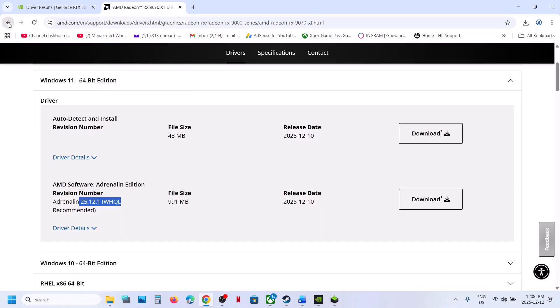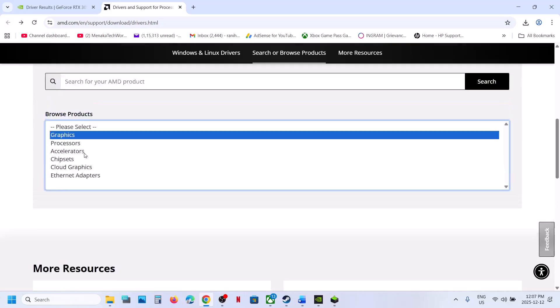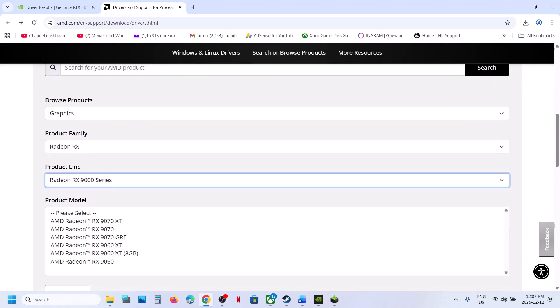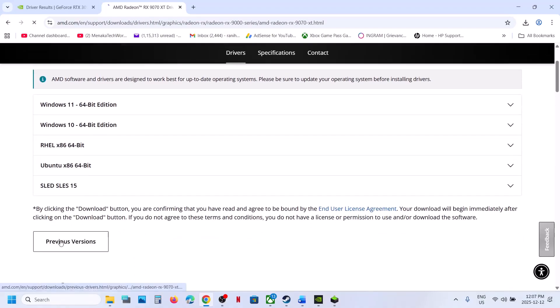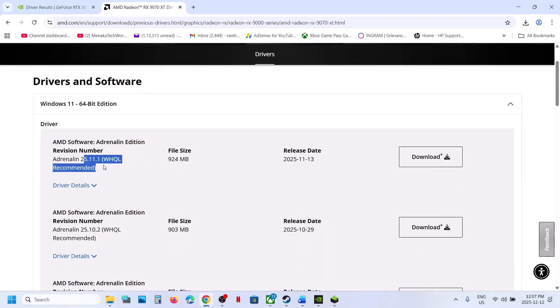Similarly, if you have an AMD card, select your graphics card and operating system on the AMD website. On the results page, click on Previous Versions, select your operating system, and try installing an older graphics card driver. Download it, install it, restart your computer, and check.